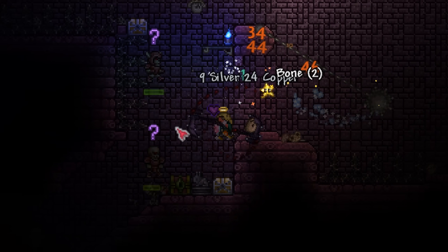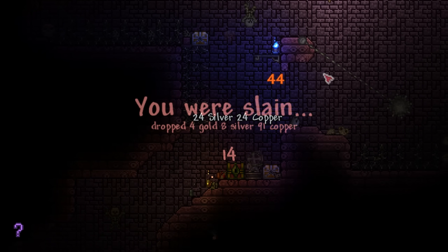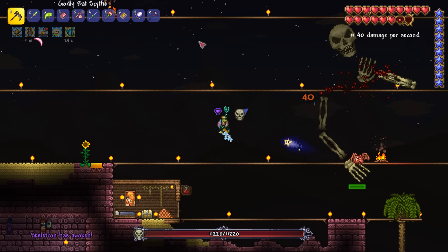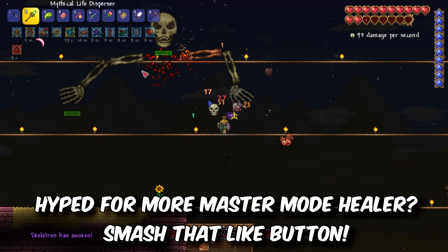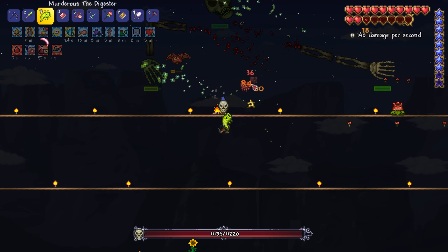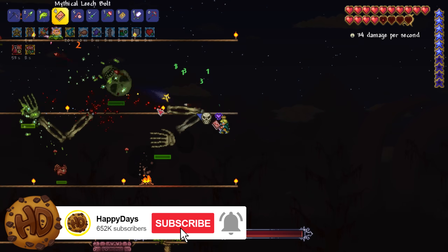Oh goodness! Okay, there we go. Take you out. Our Scythe is pretty useful! I got it! How's it going, crew? This is Happy Days, and welcome back to our Master Mode Healer playthrough. And as you can see, guys, we are - oh my gosh, I'm getting slammed! We are straight into the action today, taking on Skeletron, and oh my gosh, there are enemies everywhere.